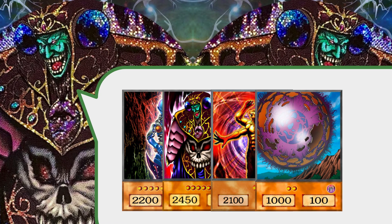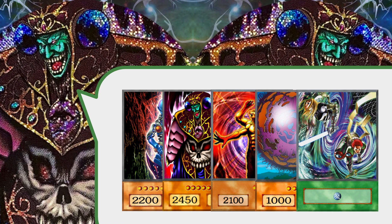Speaking of recruiters, we have the best fiend-type recruiter: Giant Germ. I know you're thinking why put a level two 1000-attack monster in a reasoning gate deck? Well, if you play this deck other ways it's just really difficult to get Dark Necrofear off. Giant Germ is the key to always having fodder for Dark Necrofear to banish and to ensure her summon. Because we're playing a reasoning gate build, we just need to get fiend-type bodies into the graveyard. He has a burn effect — when destroyed by battle, burn for 500 and he special summons both copies from the deck.